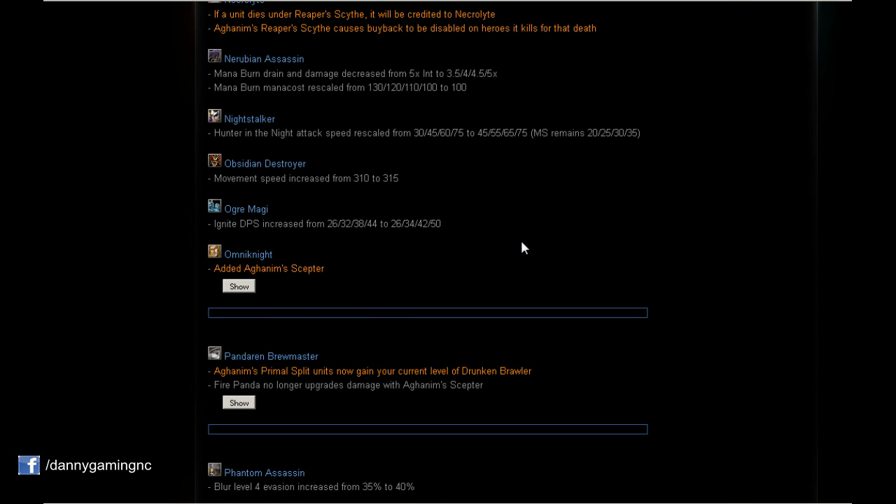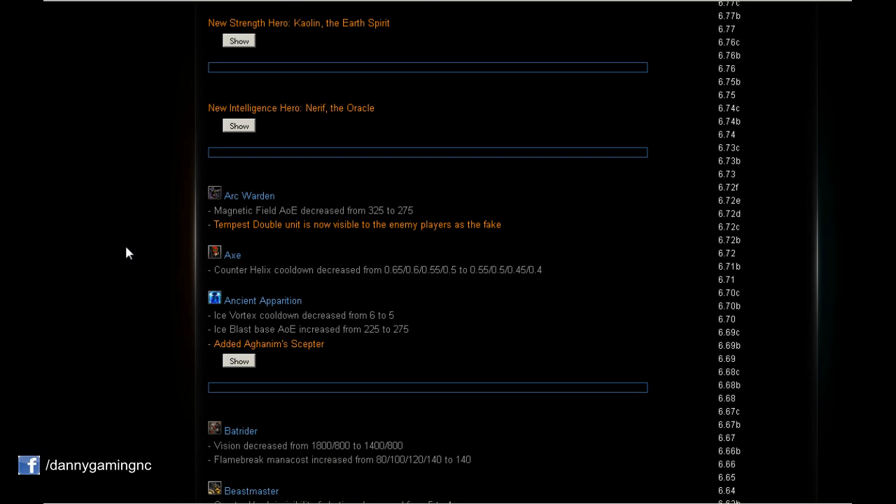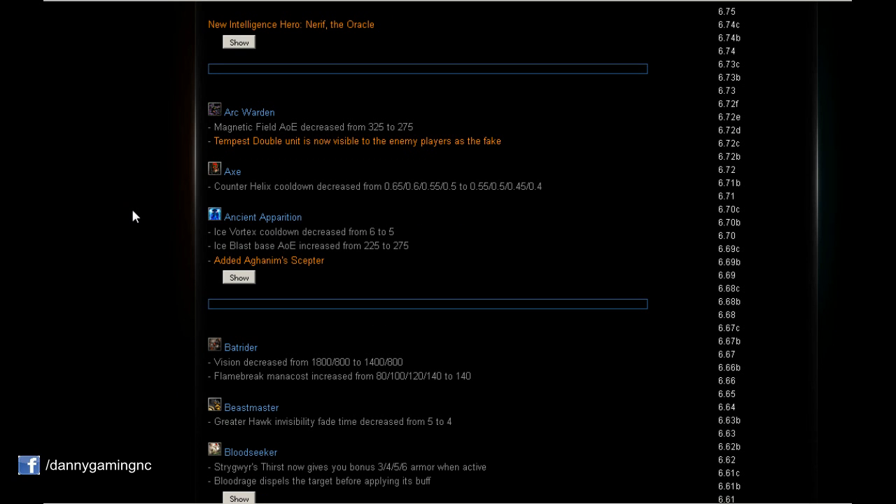Arc Warden: Magnetic Field AoE decreased by 50, from 325 to 275. That's the spell that makes a circle on the ground and everyone misses their attacks — now this circle is gonna be a little bit smaller, so that's a nerf. And Tempest Double unit is now visible to enemy players as the fake. That's very nice, because now you can see which one is the fake and which is the real hero.